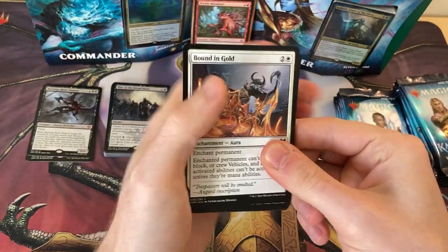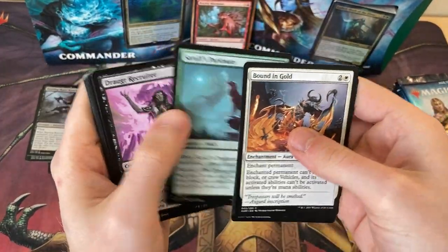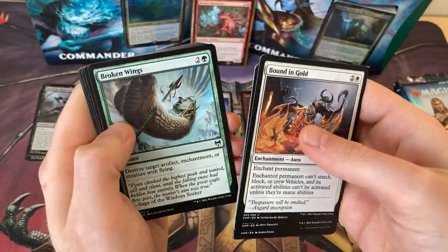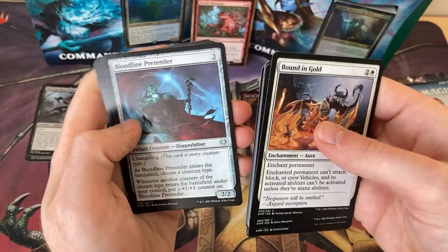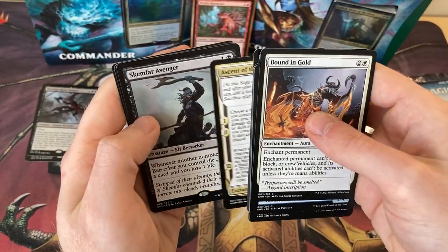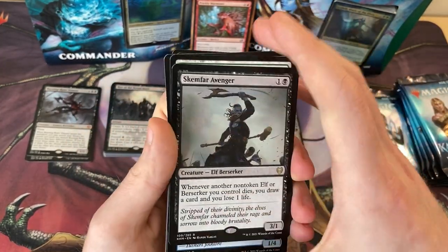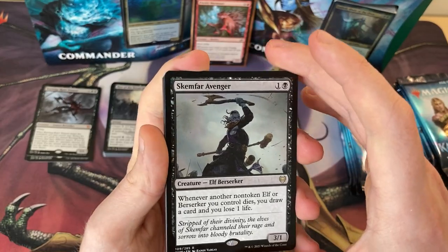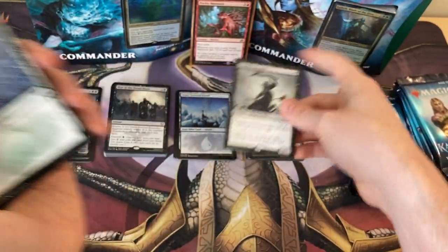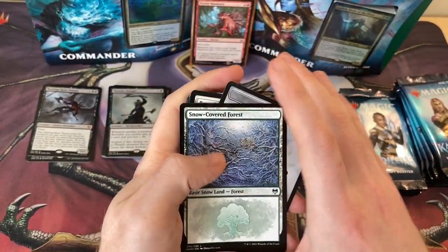A lot of these cards I'm not sure what they do — still just getting into Kaldheim on Standard and very much set in my ways, still playing the decks I was before. Ascent of the Worthy is the Saga. Got Skemfar Avenger as the rare — another non-token Elf or Berserker, you can draw a card and you lose all life. I'd imagine that's in the Elves deck, and if it's not, I'll be putting it in there.